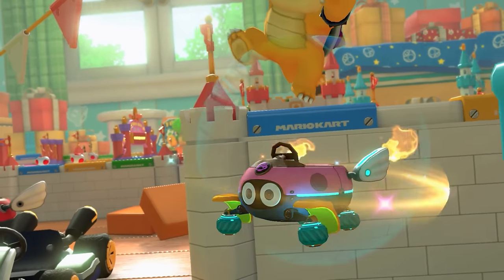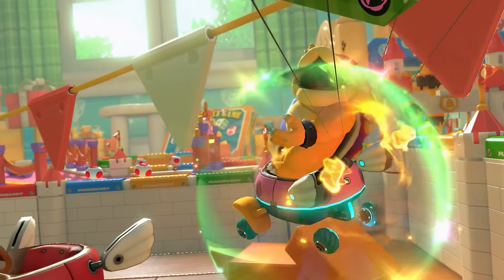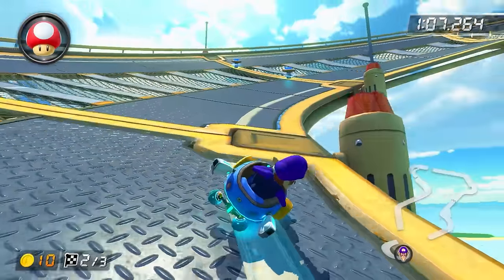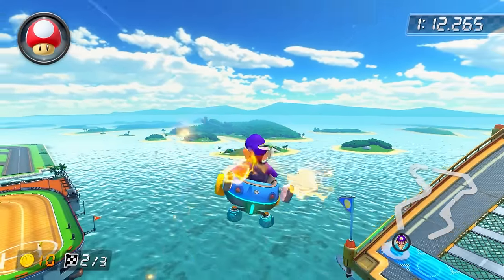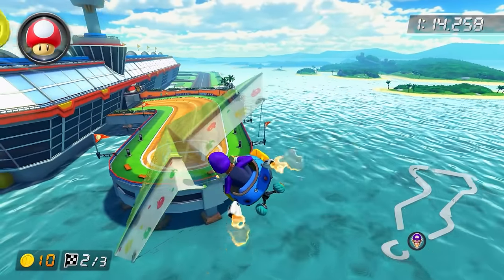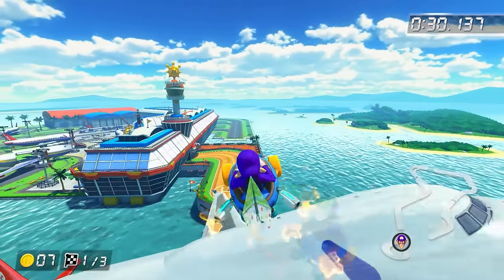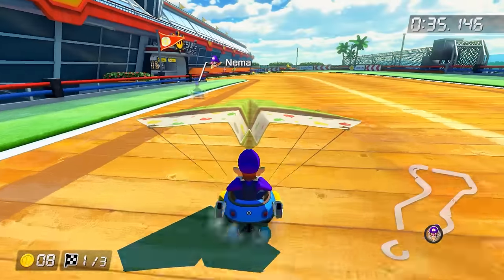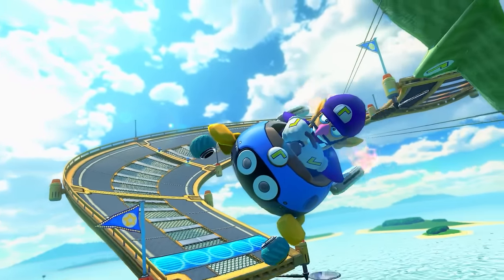Gliders in Mario Kart have some special properties. In 150cc, drifting off gliders is much better than just driving straight. The effective way of doing this is to hold your drift until the glider activates the mini-turbo for you, then dive down diagonally and then back up again. This increases your speed, because the game stacks your forward velocity with the horizontal momentum the steering gives, combining the vehicle's force and handling to move you towards your destination. But there's a bug that can be used to further amplify this.